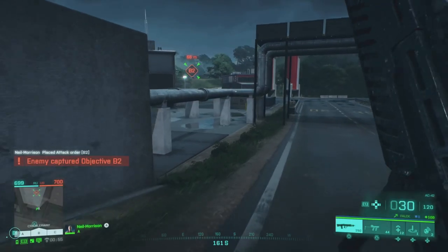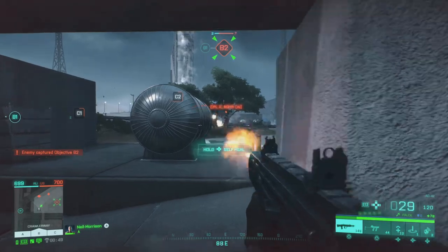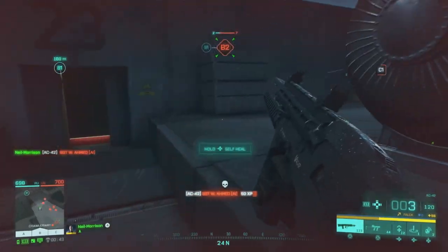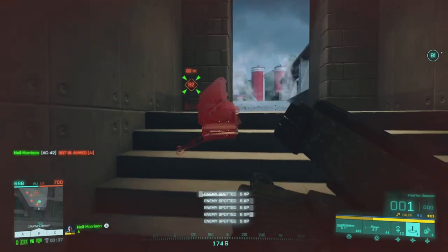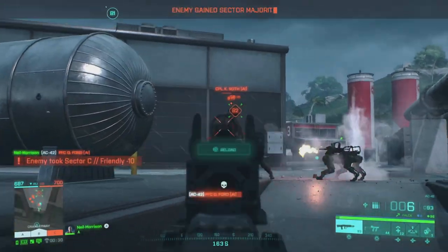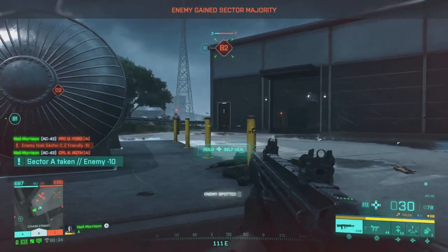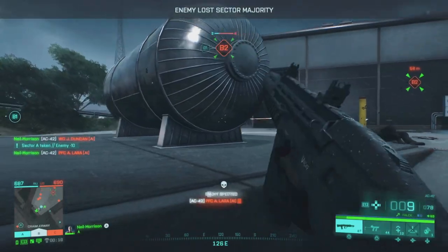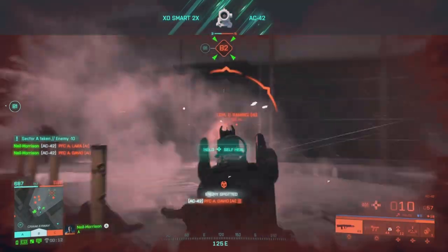It's just a matter of getting as many kills as you can. For the loadout, get the spawn beacon going — so if you die, you're spawning back into the action rather than back at base miles away. Every time you spawn, drop one of those and you're good to go straight back into the action. I also use the proxy sensor so you're basically spotting and know where all the enemies are.